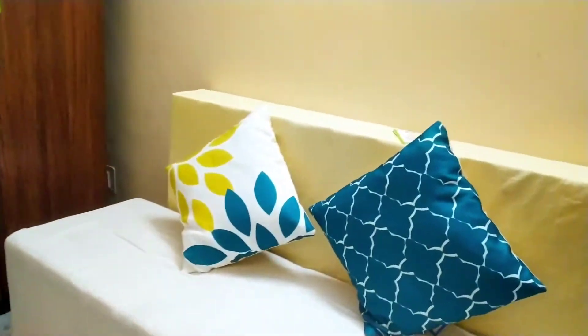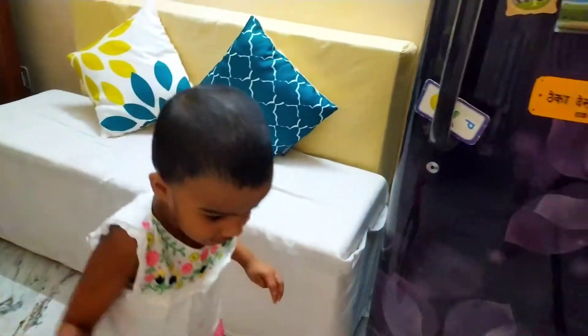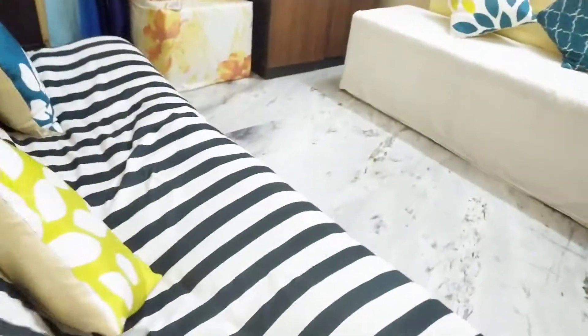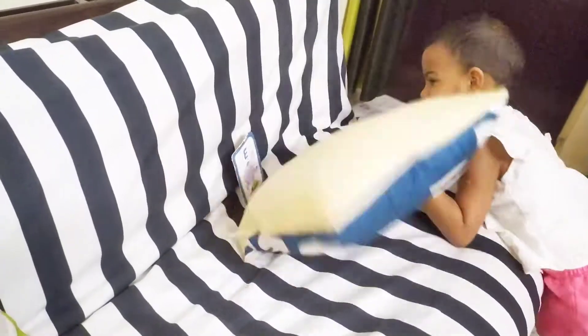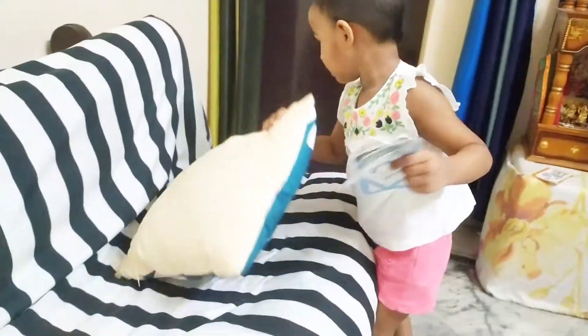Where is C? Yes. Here it is. C for? Kick. Where is alphabet D? Yes. D for dog. Dog. Where is alphabet E? Check in this room. Is it here? No. Is it here? Yes. E for? Elephant. Island. Island. Thank you.